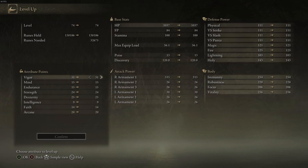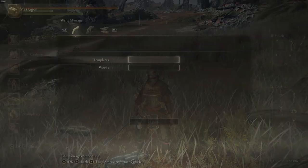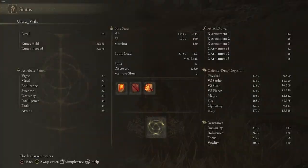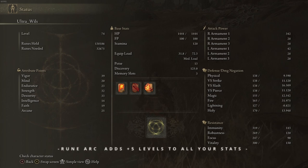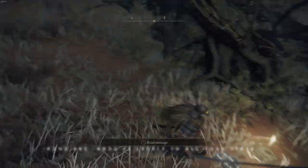First, let's talk about Vigor. Vigor is very important, especially from a PvE and PvP standpoint. This will allow you to survive some of the craziest attacks in the game. When you boost it with the arc rune, you get up to 39 Vigor — a huge boost once you've activated the arc rune in the PvE environment. Unfortunately, it does not work in the PvP environment.